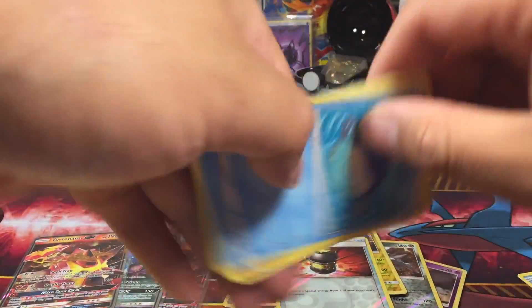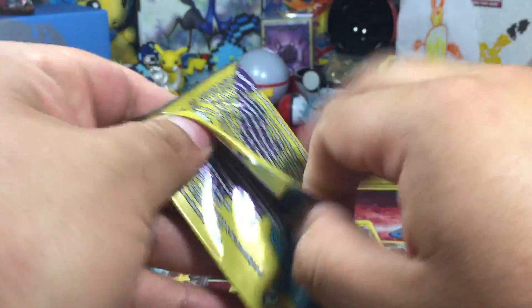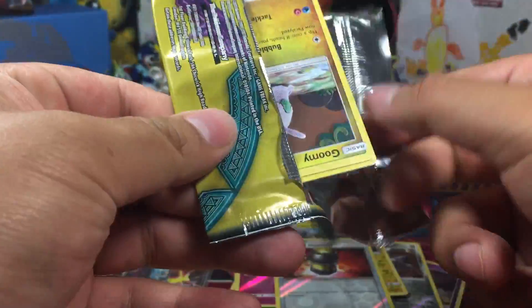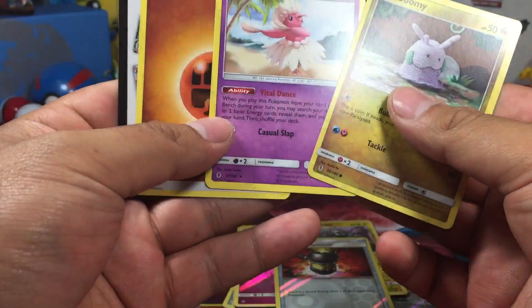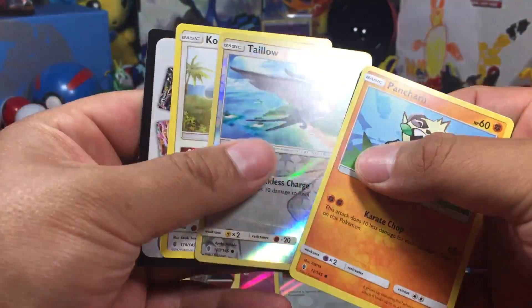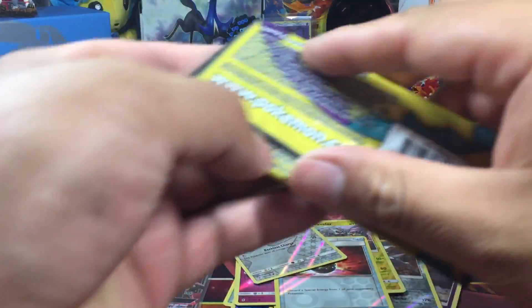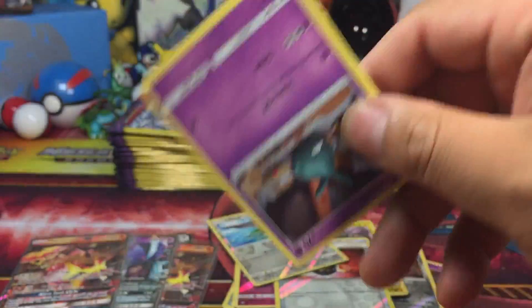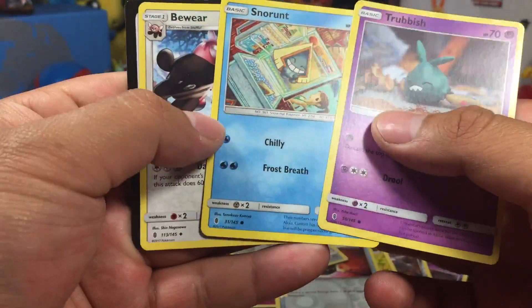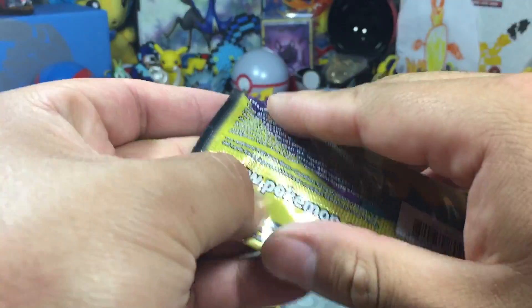Honestly, the cards I was hoping for tonight would be the Double Colorless Energy and a Tapu Lele — only because my friend pulled one and I have yet to pull one. Oricorio. Is it even possible to pull a secret rare from Dollar Tree packs? Reverse Talonflame, Komala. Trubbish, Snorunt, Snorunt, and a Bewear.